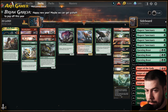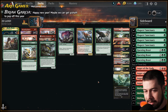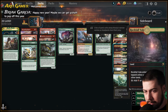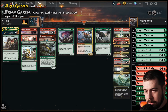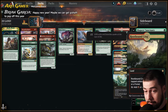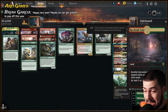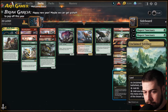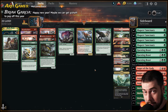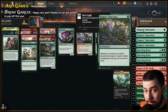Mana base — nothing too crazy. Upped Unclaimed Territory to two; usually I had it at one recently. The Rockfall Vale and Rootbound Crags — I was just drawing too many of both those combinations, so for turn two I wouldn't have two mana up. I'd go maybe Rootbound Crag turn one, wouldn't draw a land, and I'd be forced to play Rockfall Vale tapped — just not a good time. So I switched it up, made changes for other lands that come into play untapped, so things will go a little bit smoother.